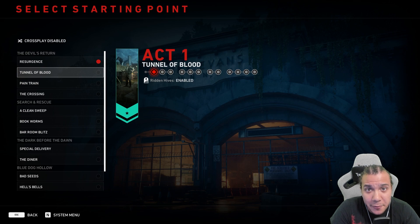The fastest mission to do the duffel bag farm in my opinion is Tunnel of Blood, because you're guaranteed a duffel bag and the mission is very short with a speed running deck.